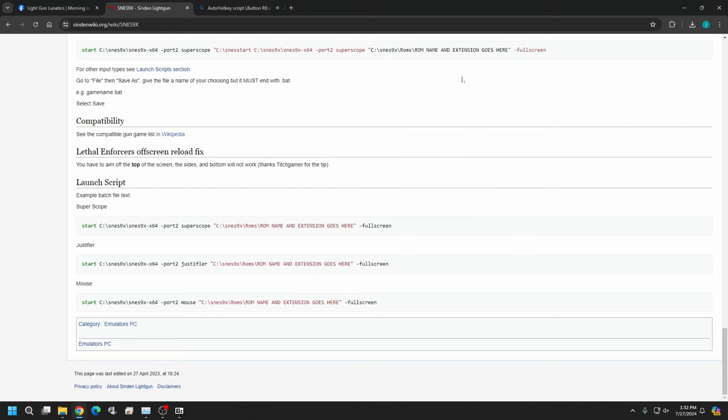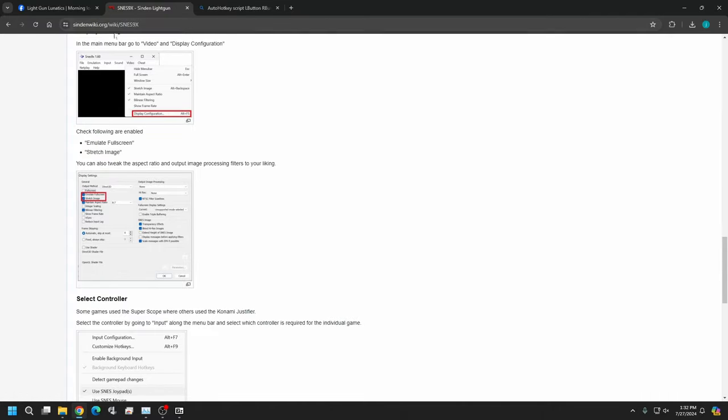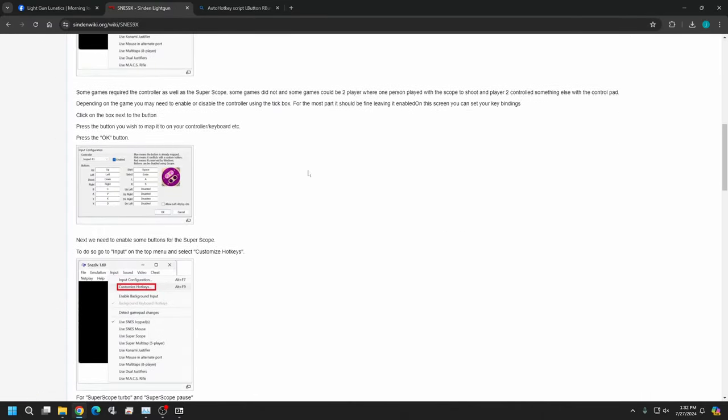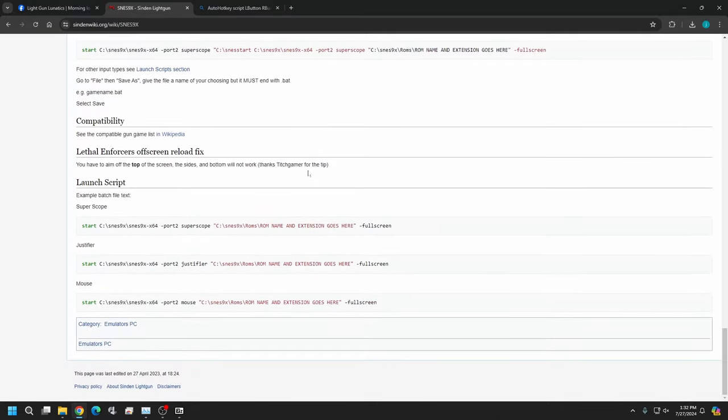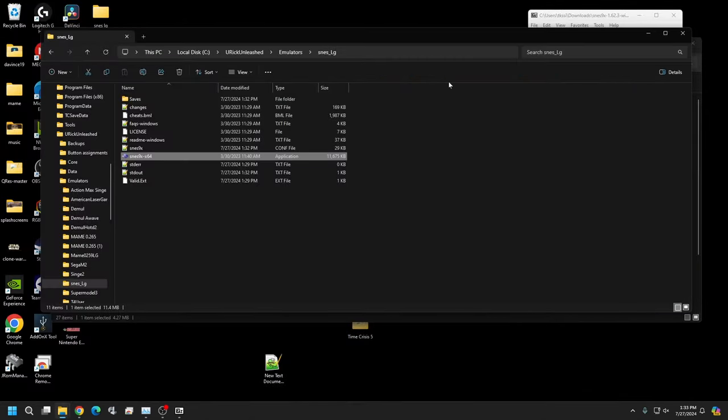We're going to come back to this emulator after we confirm LaunchBox has everything running as it should. Go to your SNES9X wiki page — the same page where we got the emulator. Scroll all the way down to the bottom where it says 'port to Super Scope.' Go ahead and copy that line from the dash all the way to Super Scope — we'll need this line when we add the emulator in LaunchBox.